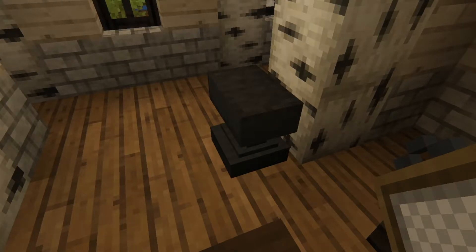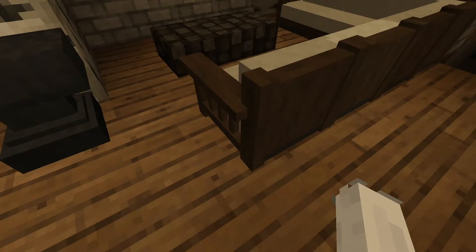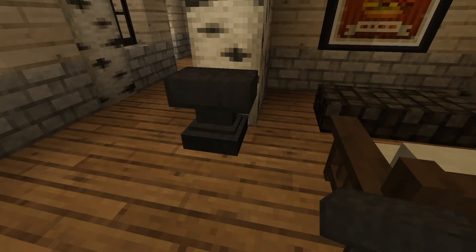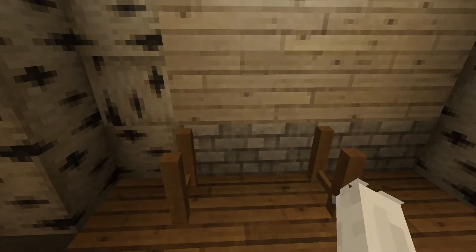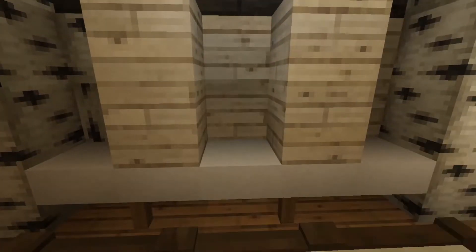I feel like I'm just staring at it like an anvil. I used the Replay Mod first-person mode but it doesn't show the hotbar and what's being done on screen unless I did it wrong. If you want to see first-person builds where you can see my hotbar and what I'm typing and looking for, leave a comment below and I will surely do it.